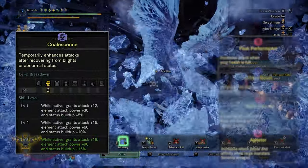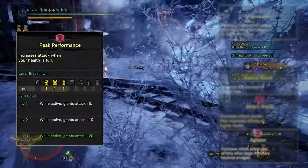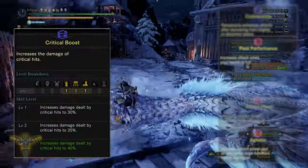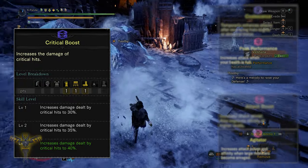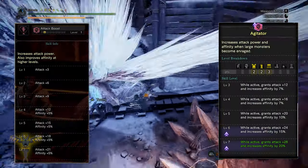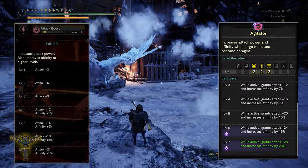Coalescence 3 is a skill that gives 18 raw damage whenever you recover from any blight. Peak Performance 3 gives you 20 raw damage whenever you have full health. Critical Boost 3 boosts critical hit damage from 125% to 140%. Attack Boost and Agitator give raw damage and affinity, with Agitator activating only when the monster is enraged. The Attack Augment boosts your base raw damage.